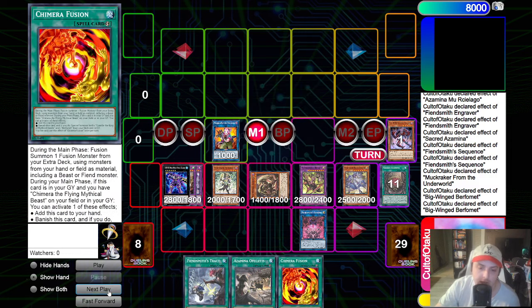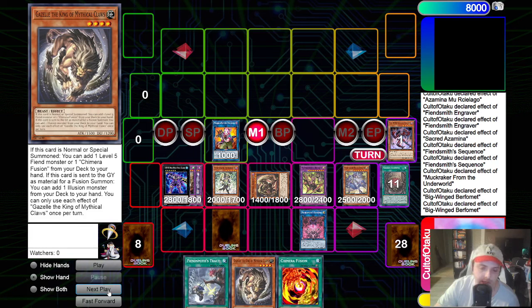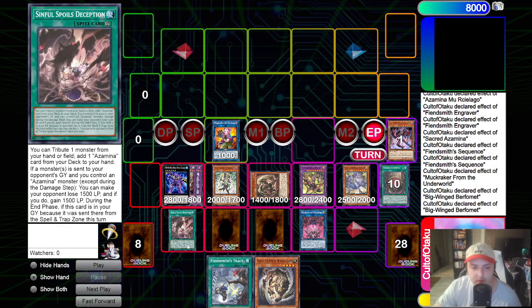We will use Berfomet's effect, add a Chimera Fusion and a Gazelle to our hand. I do misplay here - we never actually added back the Chimera Fusion from our graveyard, so consider the end board with an extra Chimera Fusion. From here, the end board is pretty much done. We will just set one of the Debtors, set two Chimera Fusion essentially, then move to end phase. In end phase, we get the end phase rip. Also, the Deception will set itself because we sent it to the graveyard off of an Azamina spell, so we can reset it and use it to summon out the Omni Negate.